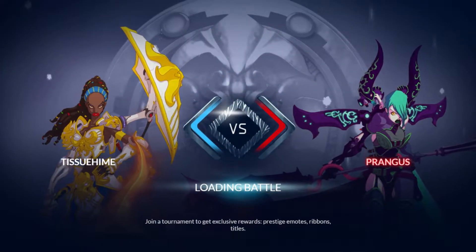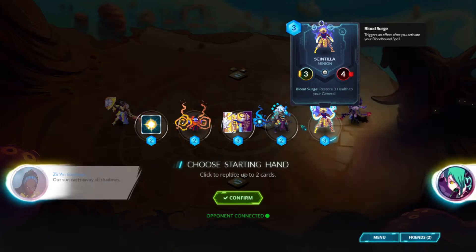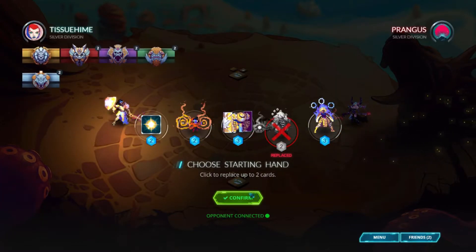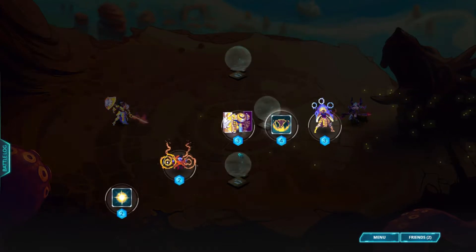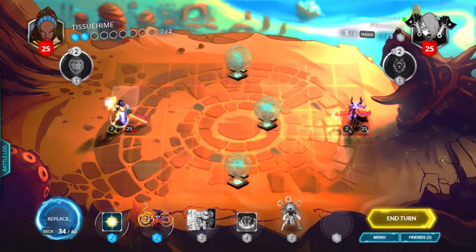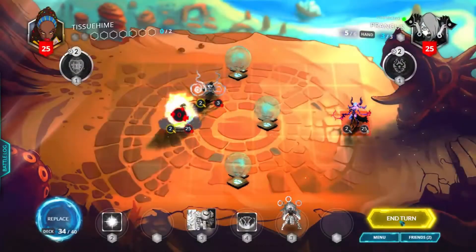Lyonar versus Abyssian, we're going first. Let's replace the Azure Herald and see if we can get something else. We got a Holy Immolation, so our first turn will probably be just a Healing Mystic. We'll just go forward, play a Healing Mystic, and end our turn.